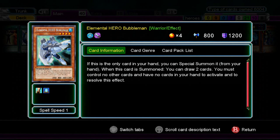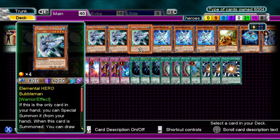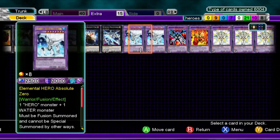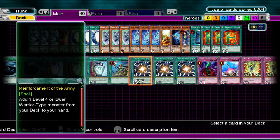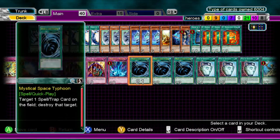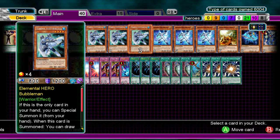First off, we have three Bubble Man. Basically, you can special summon it if it's the only card in your hand, and if you have no cards on the field, you draw two cards. The second part you don't really care about, but the first part where you can special summon it when you have no cards is pretty nice, because you would summon Alias, set everything, special summon Bubble Man, and then exceed into something. Then you can do some more shenanigans, or even Super Poly or Miracle Fusion. So basically, you're making rank fours or fusing up.